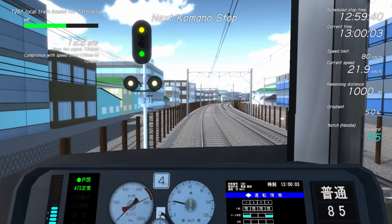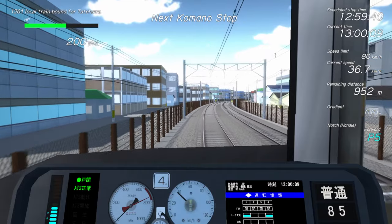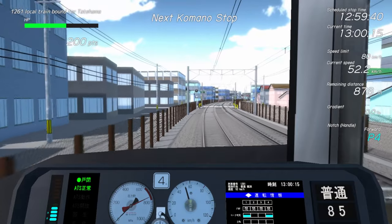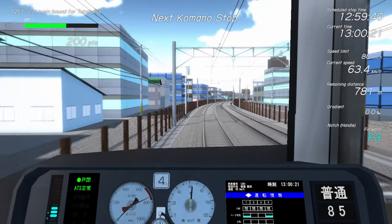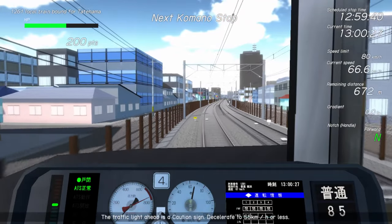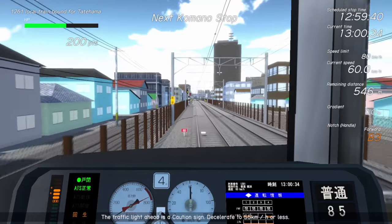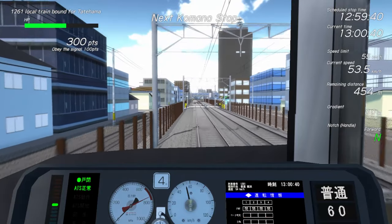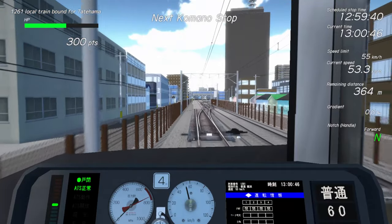Right now we're actually going 80 - or 85. That says 80 and that says 85, so I'm just going to go 80 just in case. Coming up to a 55, start slowing down until we get to a 55. There we go - making sure we have 55, 53. Just going to coast it in to the next station stop - we're literally just going to coast it.